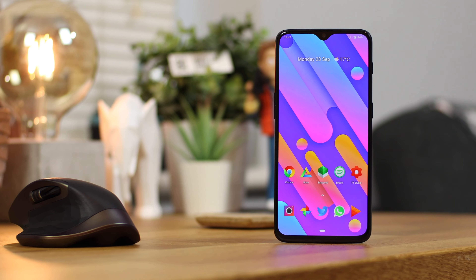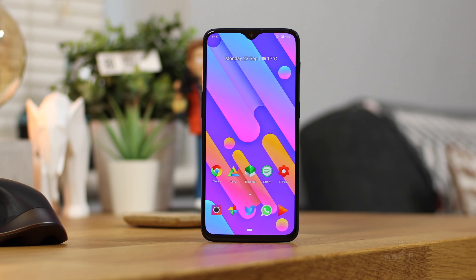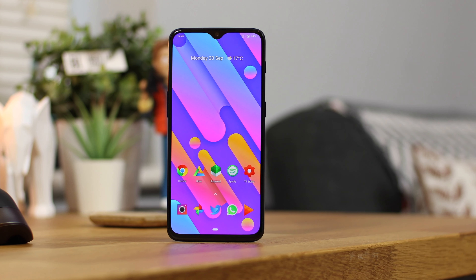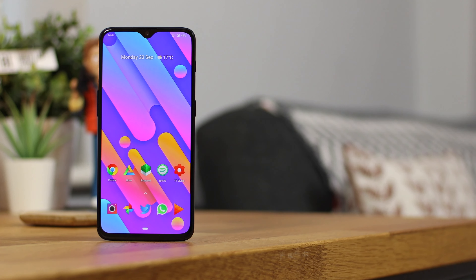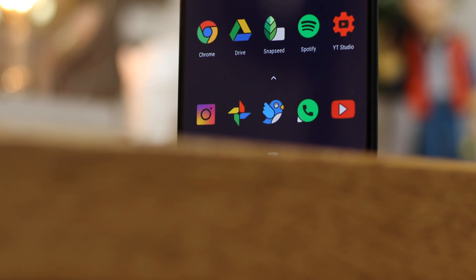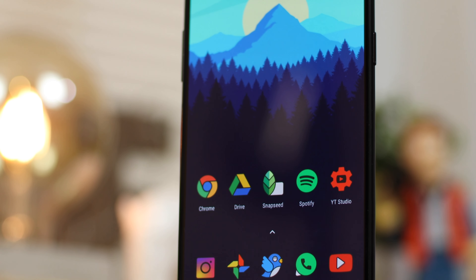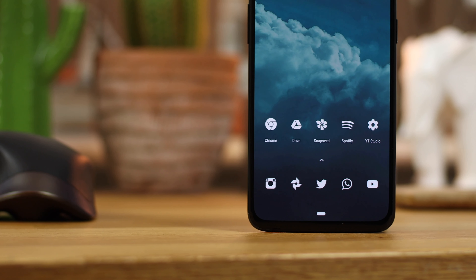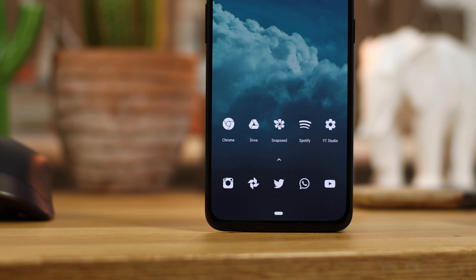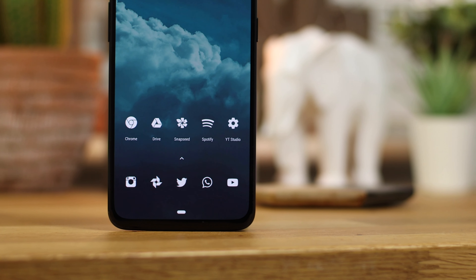And that's going to do it for this video on the top Android icon packs of September 2019. If you've been keeping an eye on the channel recently, I'm going back to basics with Android customisation — top app videos, top icon videos, launcher videos — you name it with regards to Android customisation, I'm going to be trying to cover it. So if you have any icon packs, wallpaper apps or launchers that you want me to take a look at, let me know in the comments or send me a tweet at Copper vs Glass.